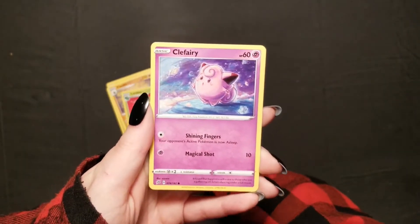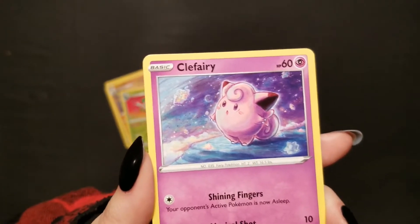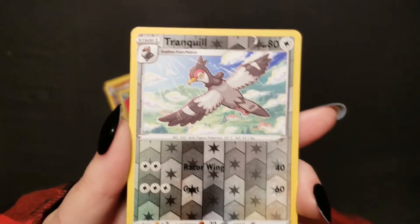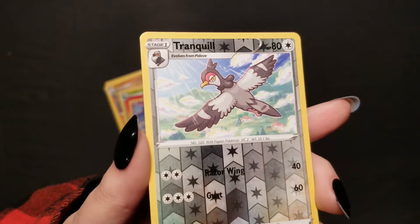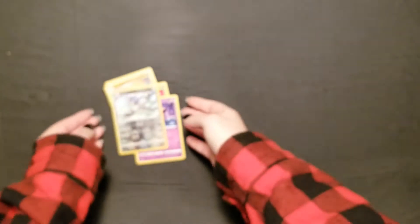And we got a Lumbre. Oh, a really cute Clefairy — I like that one, something drifting by in the background there. And a Reverse Holo Tranquil. I do have this Tranquil already; I might even have it in Reverse Holo, I'm not sure, but not a bad one regardless.